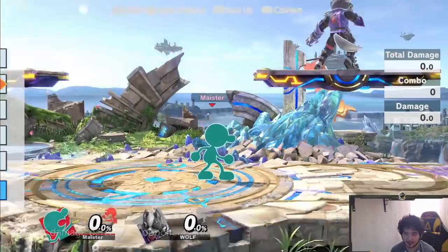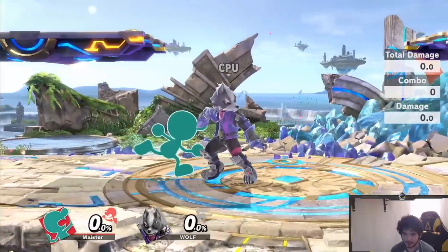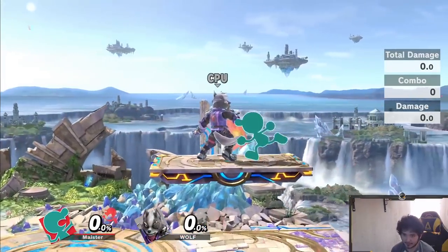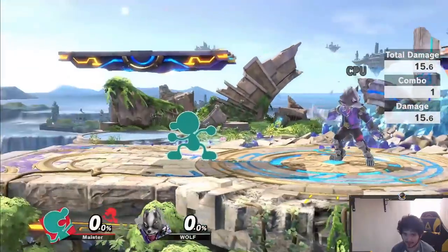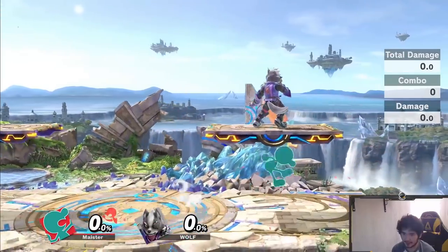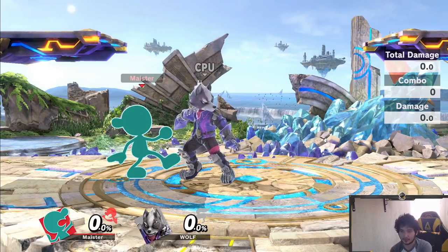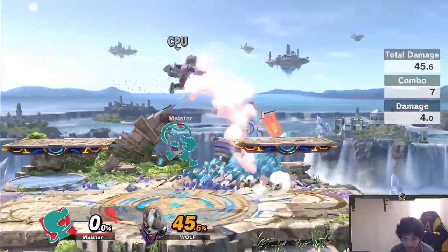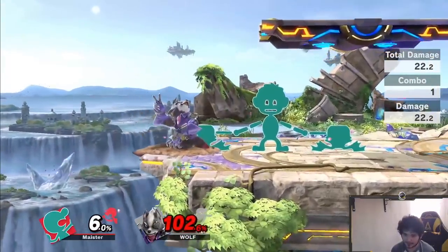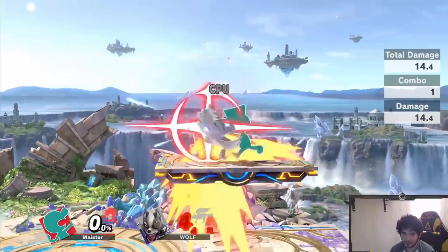Now we're getting into more complicated combos. A nice one is double forward air — into nair, into up air, into up air again — for 67%. The timing is a little strict. The way you do this is double jump, first forward air with the double jump, and as you're landing do another forward air into nair. You can also get a double up air instead. Depending on DI you can get another nair or an up air — just try to read where your opponent is going after the nair.